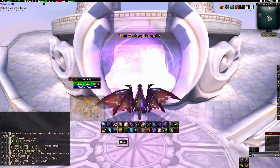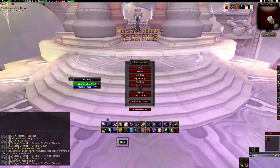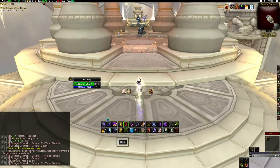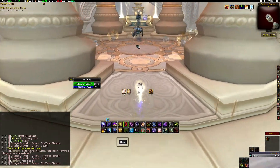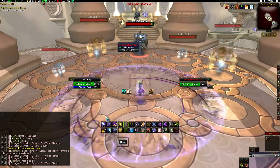Set your dungeon difficulty on normal and fly in. This is one of the mounts like Rivendere's Death Charger that does drop on normal difficulty. So don't worry about setting it to heroic — that doesn't increase your chance of it dropping, it's just going to make it a lot more of a pain to clear the trash and get there.